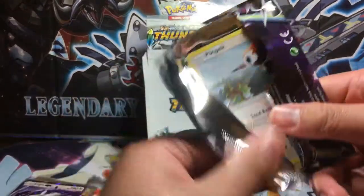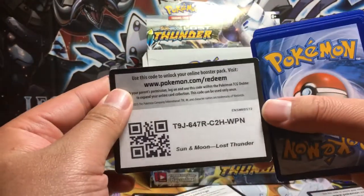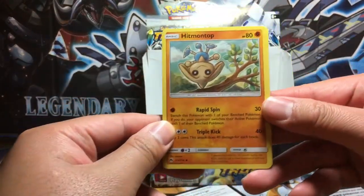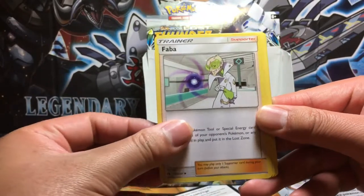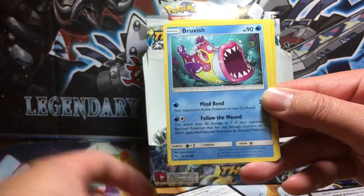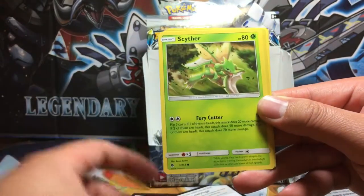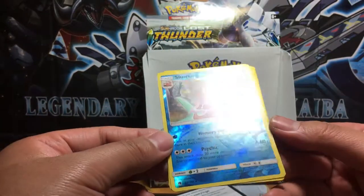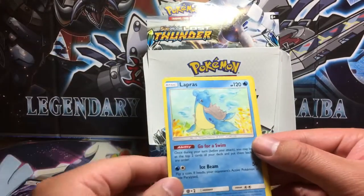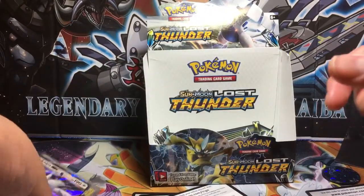Balloon Man, end this and bring us victory — last and final pack. We got Hitmontop, Faba, Electabuzz, Pikipek, Bruxish, Dedenne, Cyndaquil, Scyther. Reverse holo is Slowking — that's a rare. And Lapras ends the opening. Very very nice.